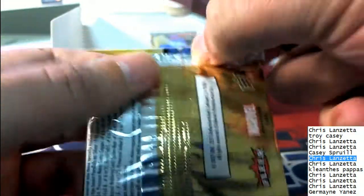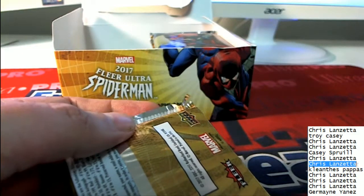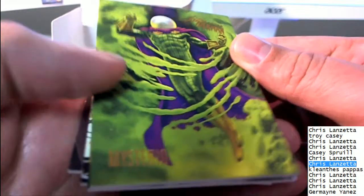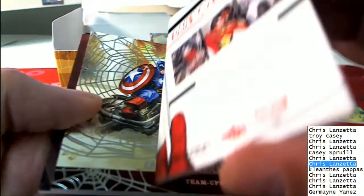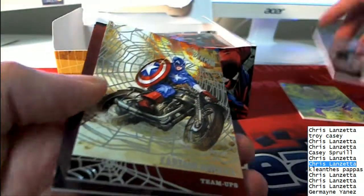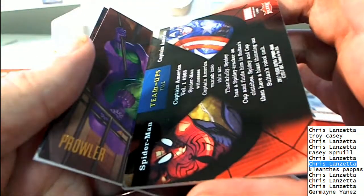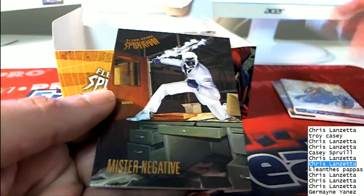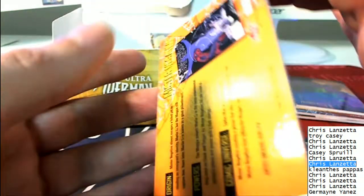Here we go with pack number seven — number seven is Chris L. Well, we've had an auto and a precious metal gems. Got a Mysterio, Spider-Gwen, Captain America Team Ups, and the Prowler — very interesting artwork.